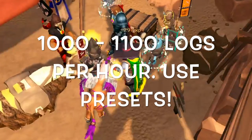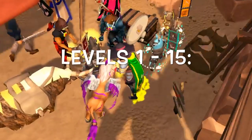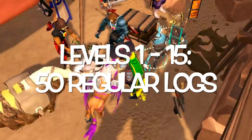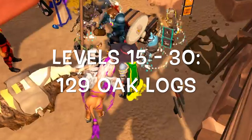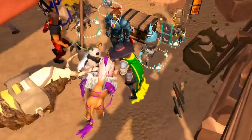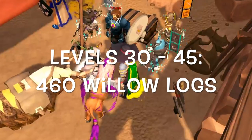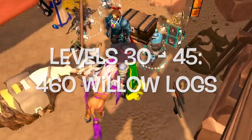You will be using 1,000 to 1,100 logs per hour using a bonfire or portable brazier, so I highly recommend using presets to get closer to that 1,100 logs per hour goal. From level 1 to 15 you're going to be burning 50 regular logs — this will only take about 5 minutes. From levels 15 to 30 we're doing 129 oak logs, taking about 15 minutes. From levels 30 to 45 it's 460 willow logs, taking about half an hour, and it's much cheaper than what you've been doing previously.